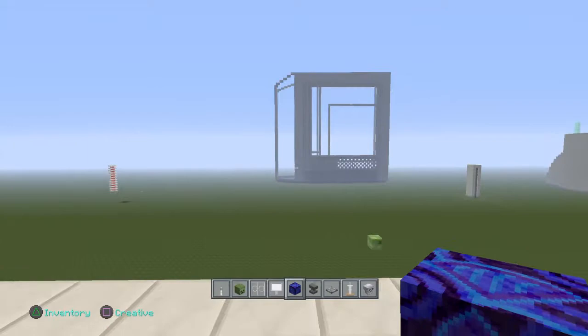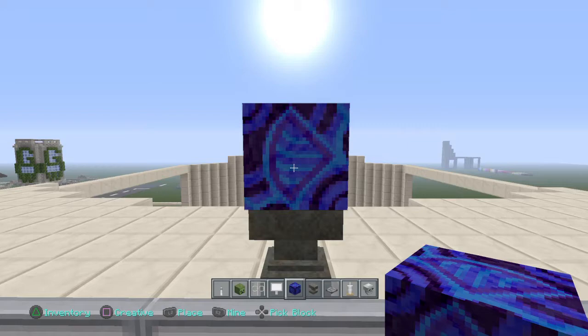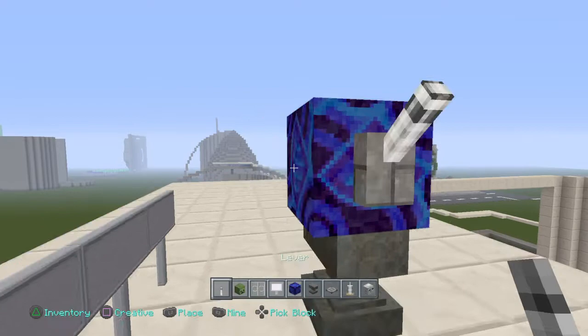We are gonna use the blue terracotta because I like the blue. As you can guess, blue is my favorite color — I got a whole bunch of blue glass over there. Next, we are gonna place Jeff's arms. We're gonna put one there and one there.